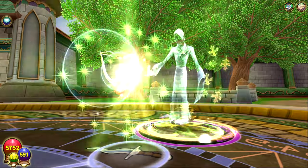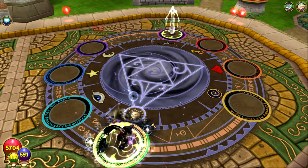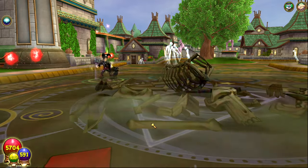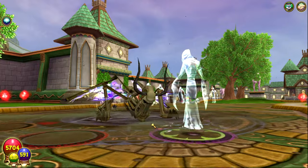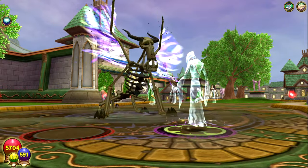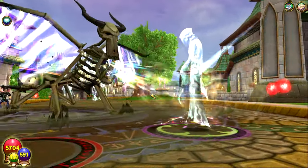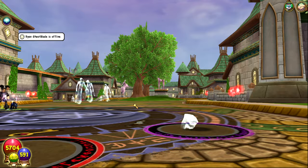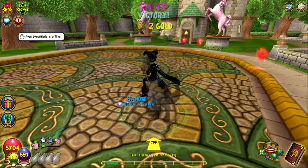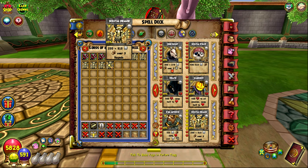I realized I hadn't actually used Skeletal Dragon much since I got it at around level 58. But honestly, between the animation, which is just awesome, and the absolute damage output, it's a really nice spell. The first initial hit isn't that strong, but over time this is a beast that can do massive amounts of damage. I wish I used it more. For the time it was released, Skeletal Dragon is a really good spell with tremendous value.